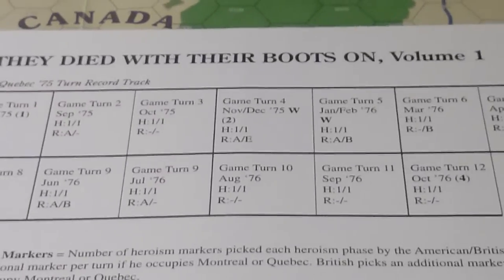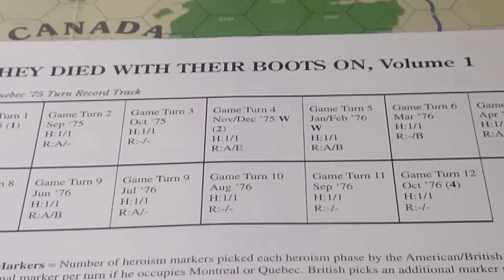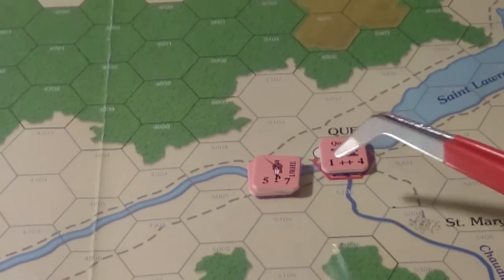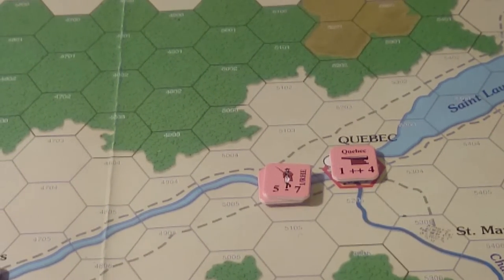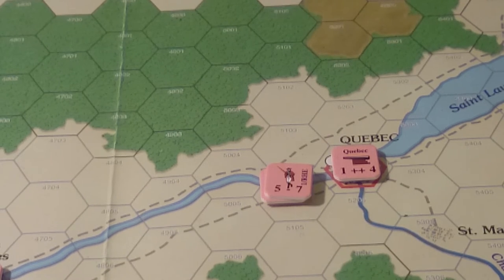The Continentals at this time got all the way up to Quebec historically. They made it from Ticonderoga in the New York area all the way up to Quebec within the first three turns — November, December — and were attacking. One of the biggest issues is they started in August of 1775, but a lot of reinforcements didn't arrive until midwinter, and there was a lot of attrition due to contracts running out.